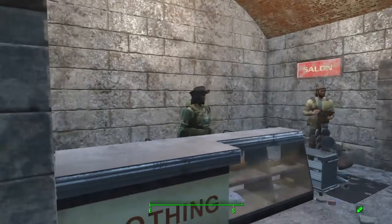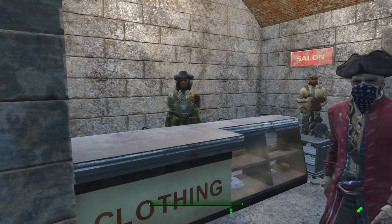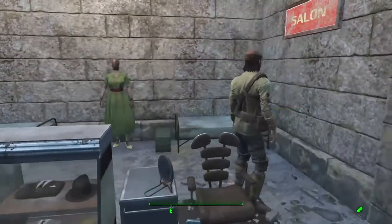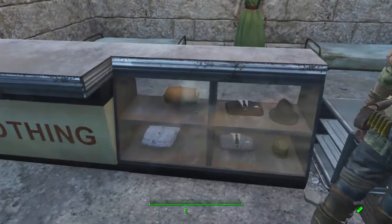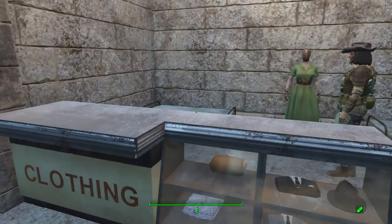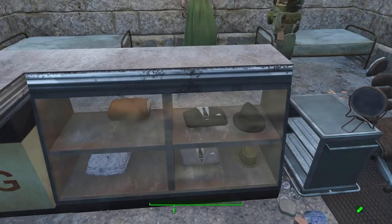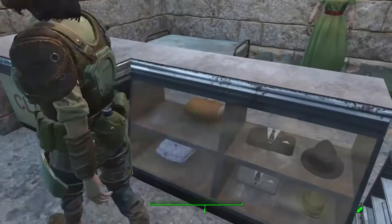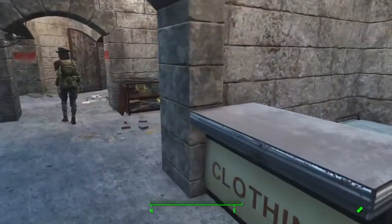I mentioned in another video that I wasn't going to redo the castle with the countertops — I had the old-style wooden emporiums — but then I realized these countertops really take up a lot less room. You can put that in and then put beds behind it. So I did go ahead and redo things. You can't place items in workshop mode inside — I had to pick up and place every one of them manually while not in workshop mode to get them to go in there.